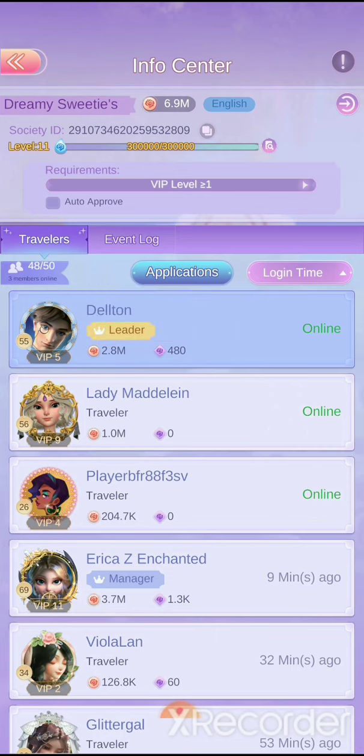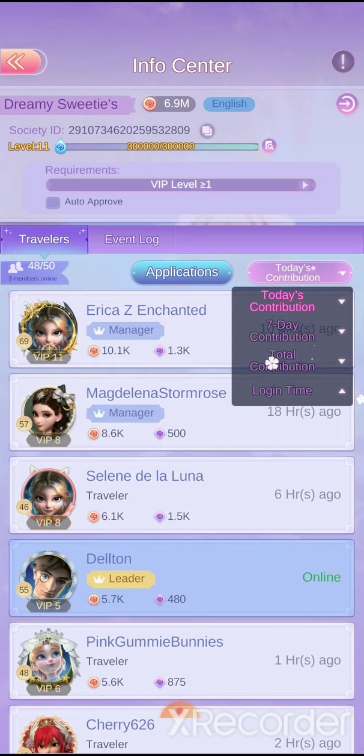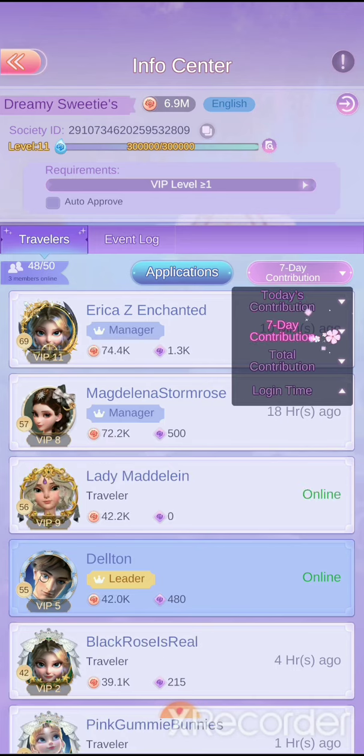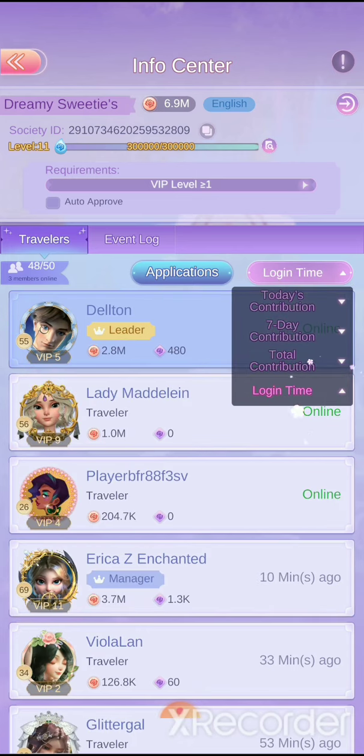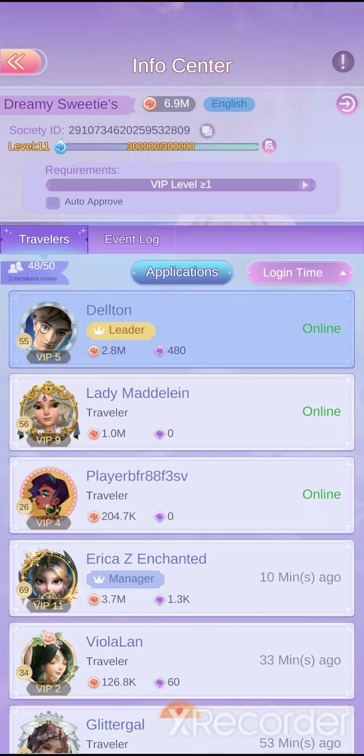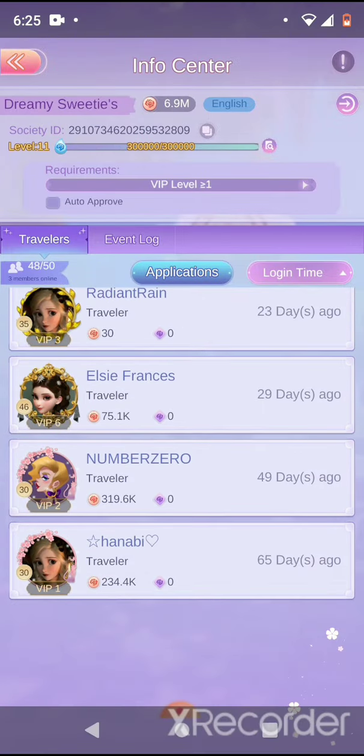If you're the leader, the login area tab will tell you if people are logging in. I am a leader, so I'll assume everyone has that. You can sort by who contributed the most. You can also see who's been active for the week, their total amount, and their login status — right now there are a couple of active players.